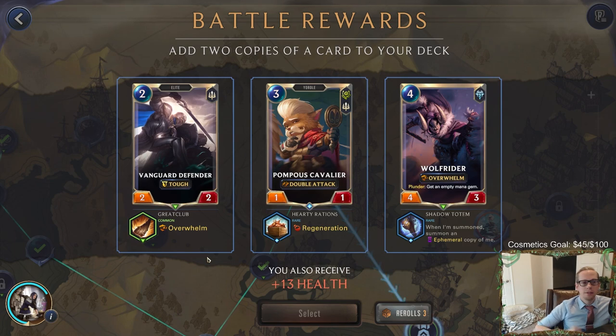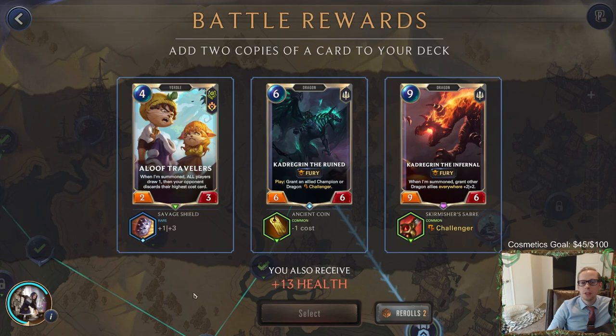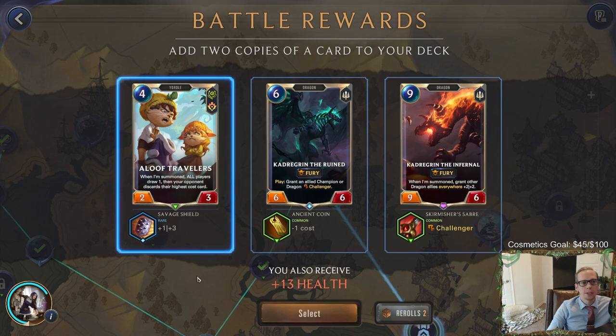Vanguard Defender, Pompous Cavalier, and Wolf Rider - the second Wolf Rider plunders on play, not summon, so it won't get an empty mana gem. I'm going to re-roll this honestly because we have a lot of fours - we added Poppy, Aloof Travelers, and we already had the regular three-four. These are just generic bodies I don't really want. We can get more Aloof Travelers, and now they'll be big because of our power - they'll be a four-six. I like four-six Aloof Travelers.